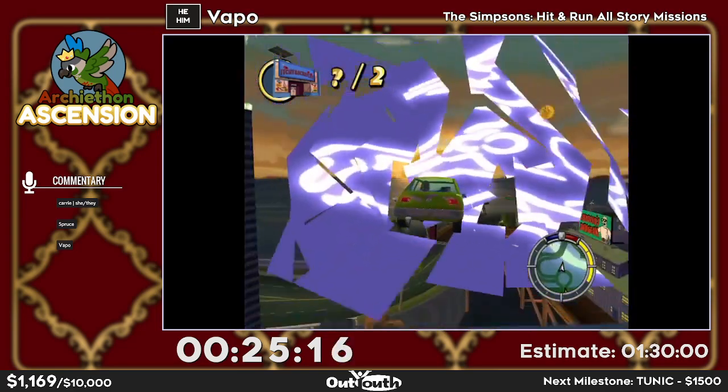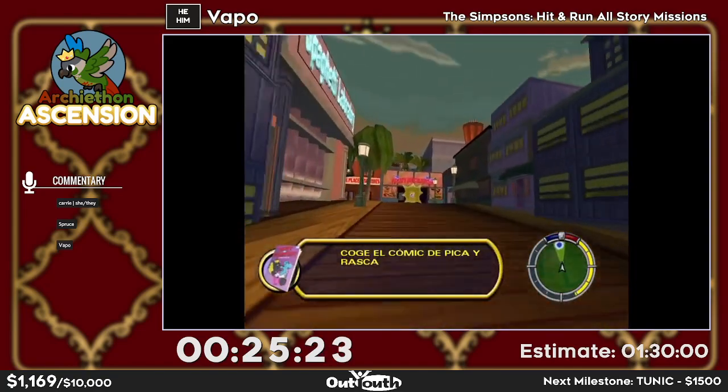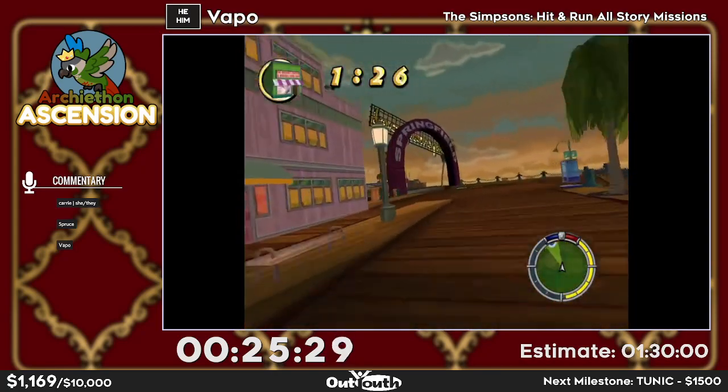This is Lisa's level — we're playing as her now. In the cartoon, Bart got abducted by aliens, so that's the plot, and now Lisa's trying to find him.